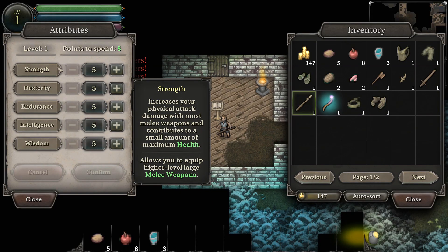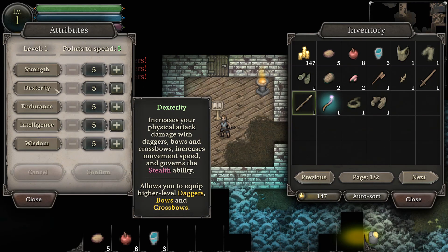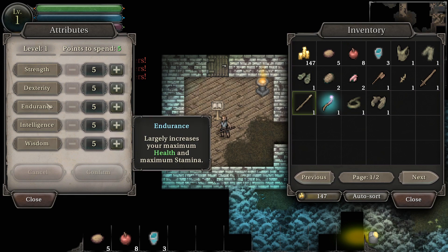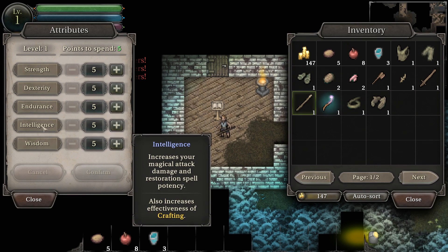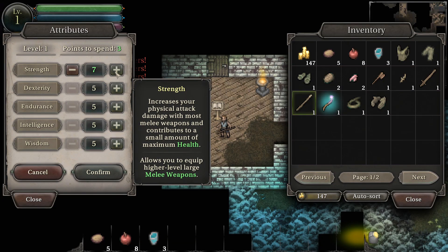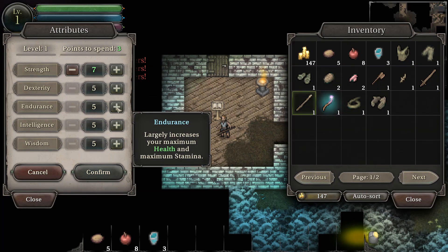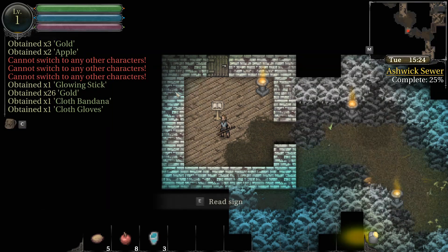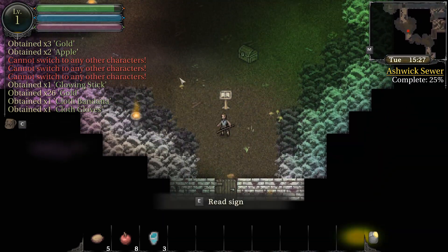We've got five points to spend. It increases physical attack damage and contributes a small amount of maximum health. This gives us damage with daggers, bows, and crossbows. It makes you move faster. Endurance increases our health and maximum stamina. Intelligence increases magical attack damage and restores spell potency. Wisdom increases our mana. I'm going to go with a little strength and a little endurance — make kind of a paladin character with a big badass spear.